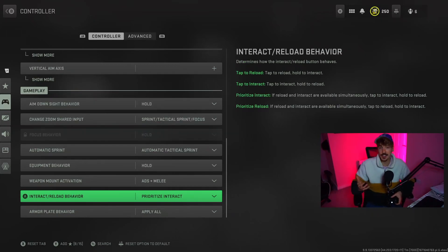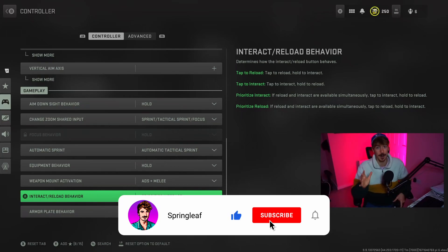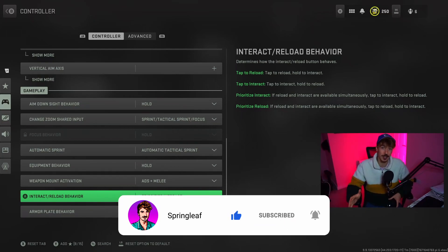Next up, we've got Interact and Reload Behavior. On Modern Warfare 2 and Warzone 2, we have the Prioritise feature. So instead of choosing whether to tap to interact or tap to reload, we can now prioritise what's important to us. On Warzone, looting is way more frequent than reloading, so we want this on Prioritise Interact. For Modern Warfare 2 multiplayer, you'll probably want this on Prioritise Reload. By having Prioritise Interact on, when you tap your Reload or Interact button, you're going to interact with an item, or you can hold it to reload. This makes looting infinitely quicker when running around, but watch out when travelling in vehicles — I've seen a lot of people jump out of choppers this way. Remember, you can still reload, you just have to hold onto your button.